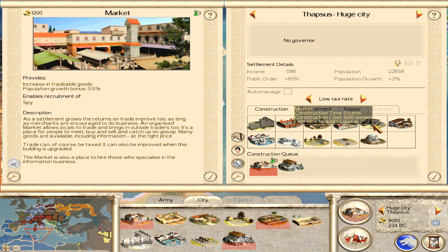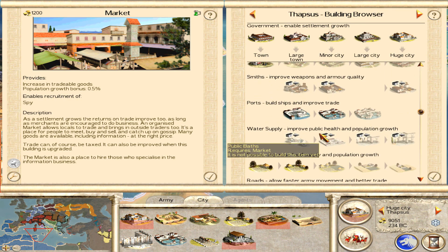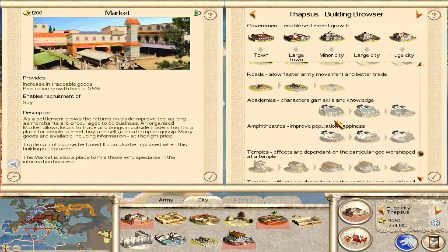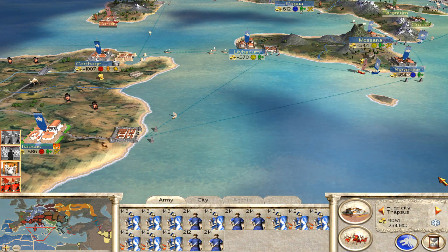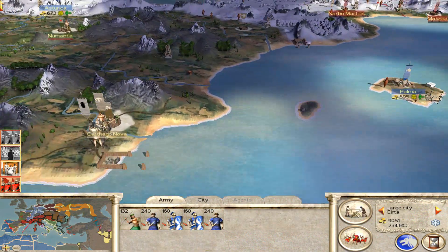And right now it's looking really bad. We're also going to build a market, even though that seems counterintuitive, because I'm trying to keep population growth down. I actually realised that in order to build the arena and the blacksmith, we do need a trader and a market, along with the academy. So we do need to get this. Counterintuitively, it will improve our happiness overall, because it will give us the ability to build that arena, which is hopefully going to make all the difference.